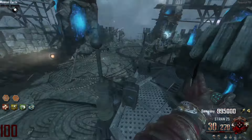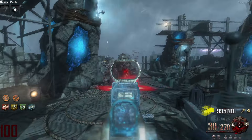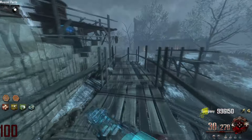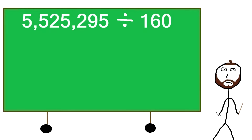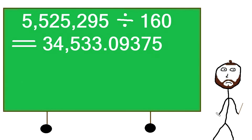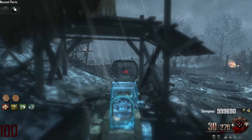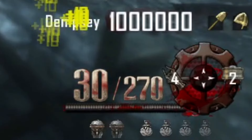Once upgraded via the Pack-a-Punch machine, we receive the Strain 25, which deals 160 damage per shot. Dividing the zombie's round 100 health by 160 gives us an answer of 34,533.09375, which we round up to 34,534. The upgraded Type 25 contains 300 shots in total.